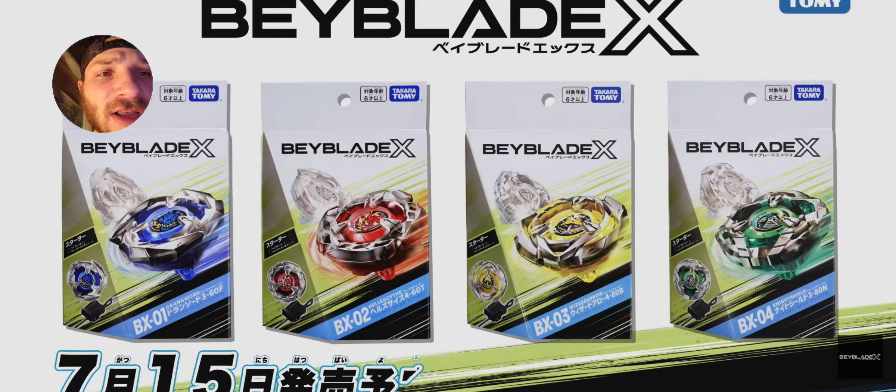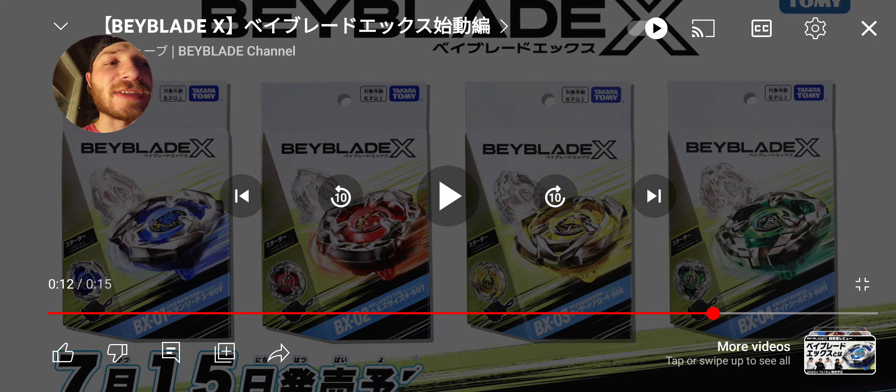Drawn Sword, Hell Scythe, Wizard Arrow, Night Shield. Dude, Beyblade X - and they're kind of going with the Quad Strike style the way they're doing the packaging. Beyblade X looks really sick. 7/15 - so in like two months, that's the new Beyblade that's going to be dropping. It's going to be sick, guys.